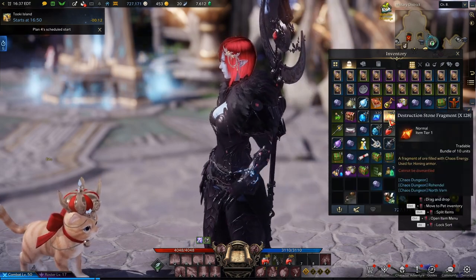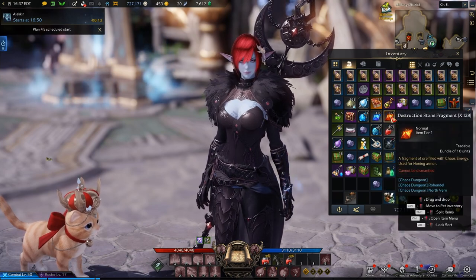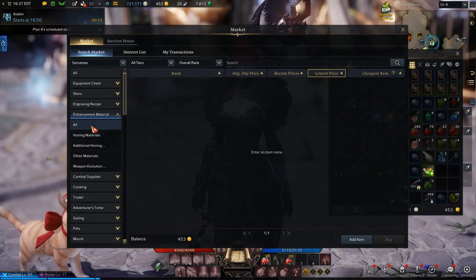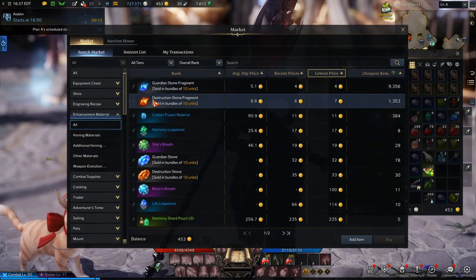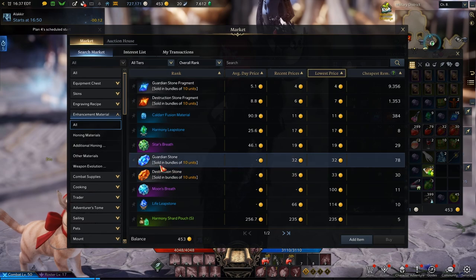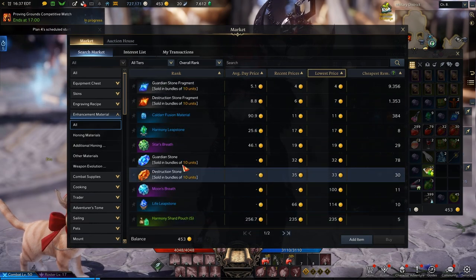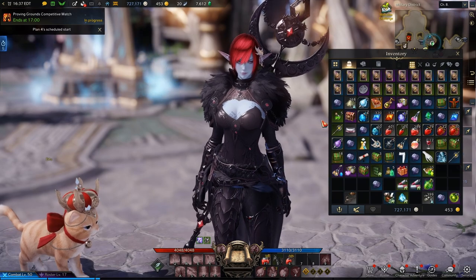These are the starting tier ones. The next ones you'll find in the enhanced material section. These are the tier ones, and then tier two is going to be guardian stones instead of fragments. The main point is how to get started.